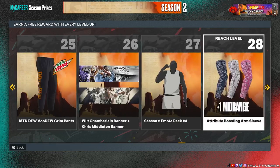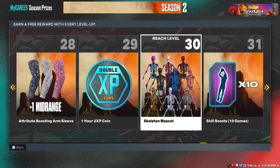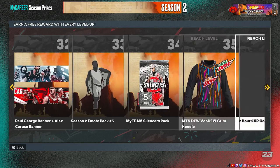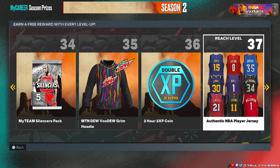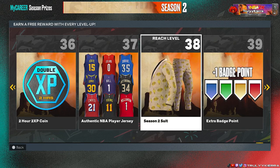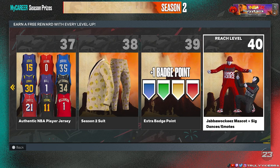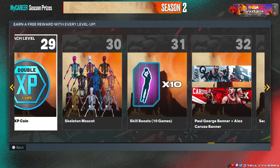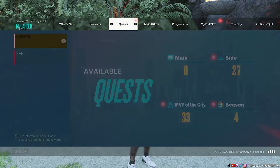Then there's the skeleton at level 30 so you can get a bunch of different colors, I'm assuming. We got some more banners, a sweatshirt, and we get an authentic NBA player jersey at level 37. When you're close you get the suit and the badge point, and then we already know you get the Jabberwocky for level 40. Those are the season rewards.